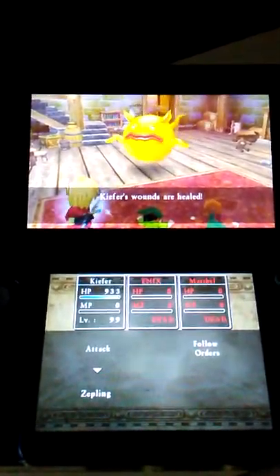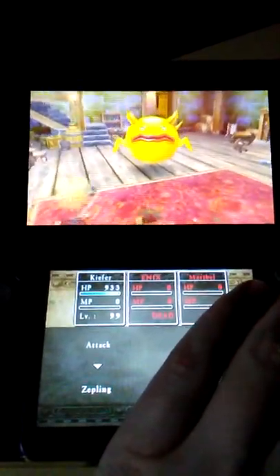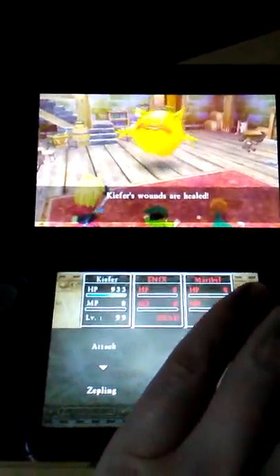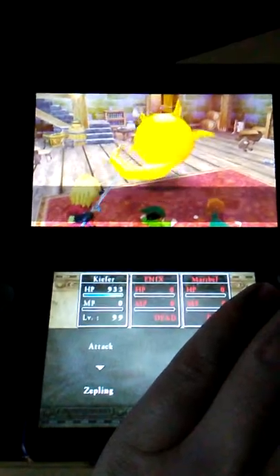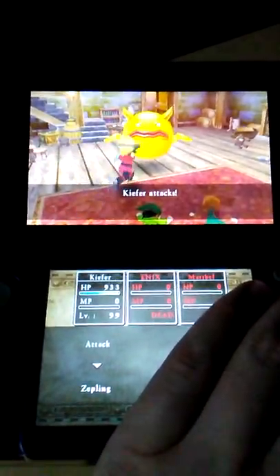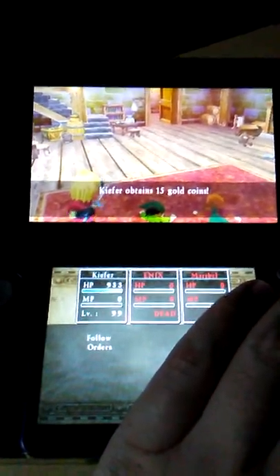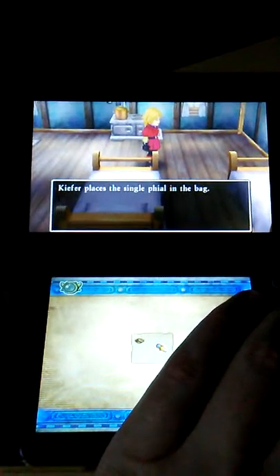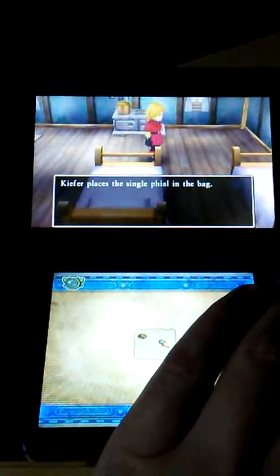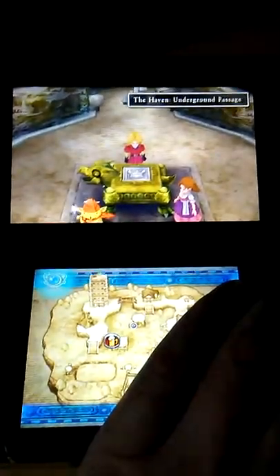No one's ever gone against me or said I'm making this up, but I just wanted to prove it for myself — just in case somebody ever questions whether these maps are really in existence, because they've never seen one themselves. That boss had about four times the normal amount of hit points. And there it is: Haven map, Level 99. Now I can get rid of it.